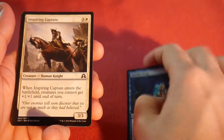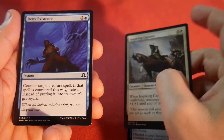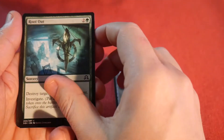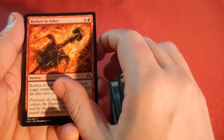Ghostly Wings — there's a bunch of cards I wouldn't mind. Inspiring Captain, Nigh Existence, True Faith Sensor, Root Out — remember that one being a good sideboard card for a while — Rotten Heart Ghoul, Reduced to Ashes.